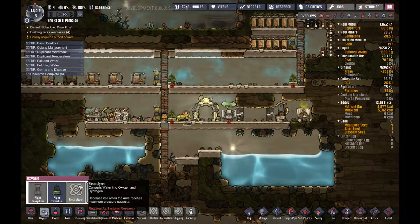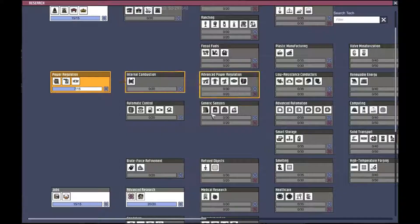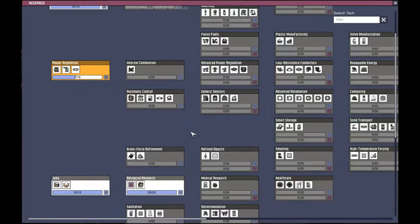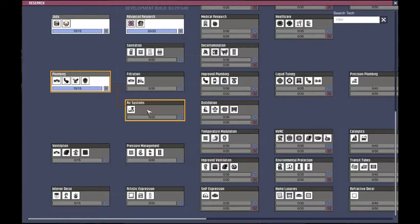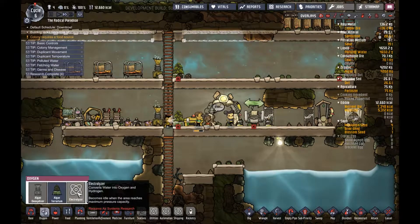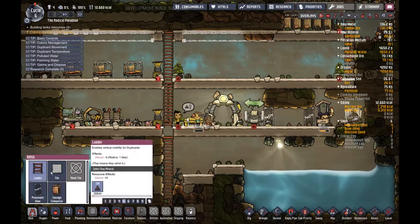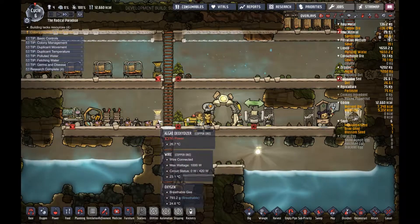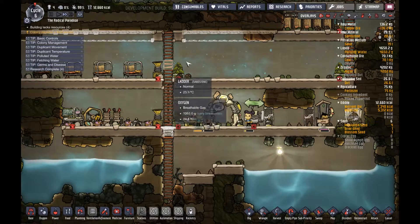We need this, I guess. It requires air system research. Where is that? Air system research — here, we need this. Yes! Okay, now it's gonna research that. We need a ladder — make a ladder, boy. It needs power; they need more.